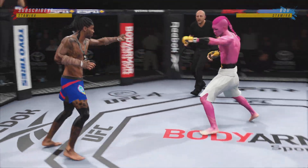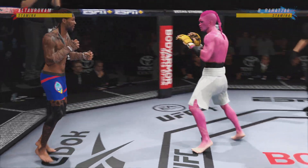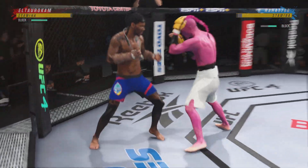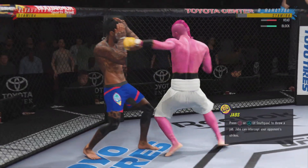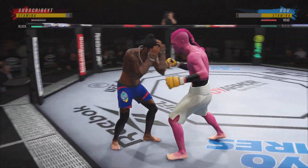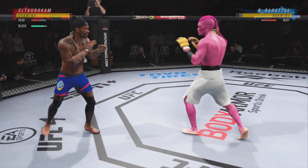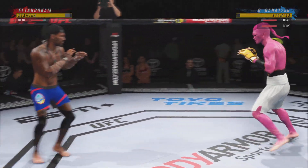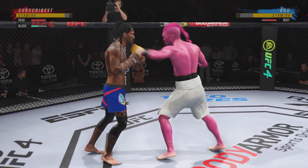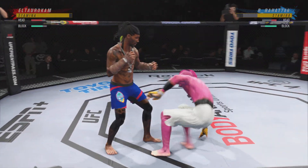All right, here we go with round one. When you are facing a submission specialist like this as a striker, you have got to avoid the canvas. If the striker gets taken down, he needs to make sure the only thought is to get back to his feet. Whether the submission specialist goes to his back or is on top, plan number one is getting back standing and getting back to your space. If not, you're going to find yourself tapping and wondering why you did not engage with the finish.